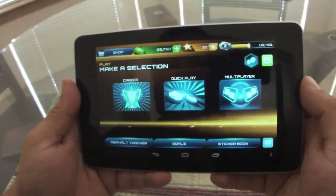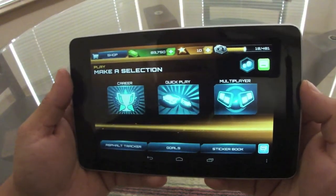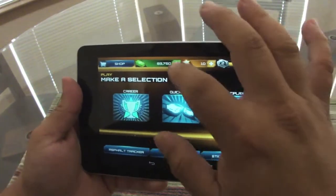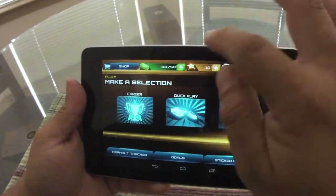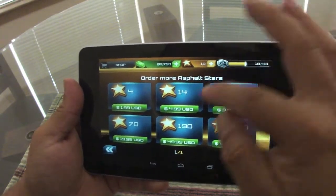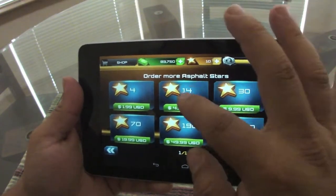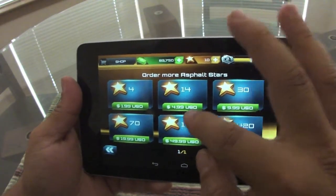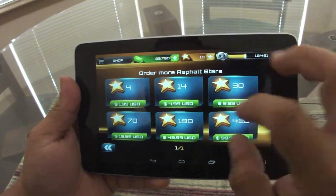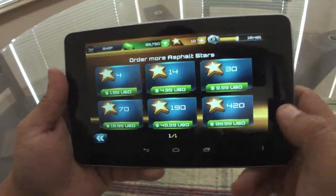This game is only 99 cents, but one of the reasons it's 99 cents is because this is one of those premium-from-cheap games that makes you buy — use real money to advance a lot faster. If you want to buy, let's say, 14 stars, it's five bucks — five real dollars. Don't be confused, five real dollars. It takes you to the Google Play Store.